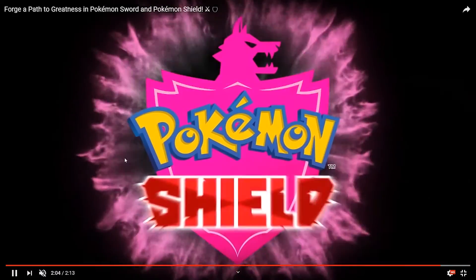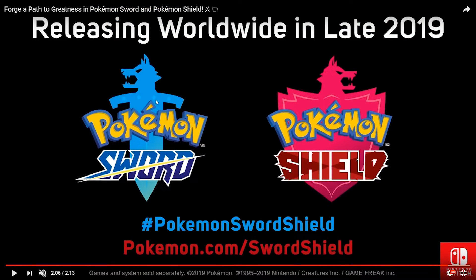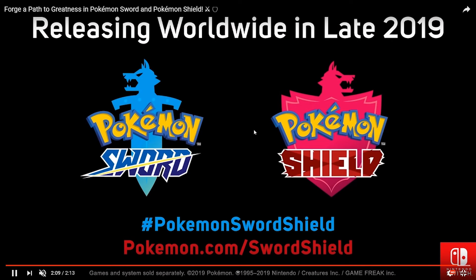Here we have the logo for Pokemon Sword and the logo for Pokemon Shield, featuring these wolf figures. Who knows if this has any symbolism tied into the legendaries — I think it'd be cool to have wolf legendaries. It'd be very neat; I like wolves and dogs. Could just be the symbol, could have nothing to do with it. Only time will tell. The game is releasing in late 2019, more than likely November, because the last few Pokemon games have all released in November.